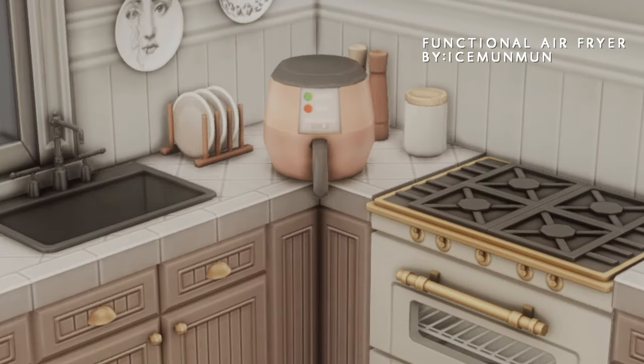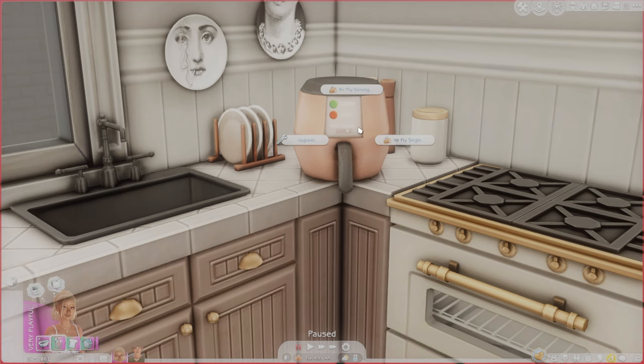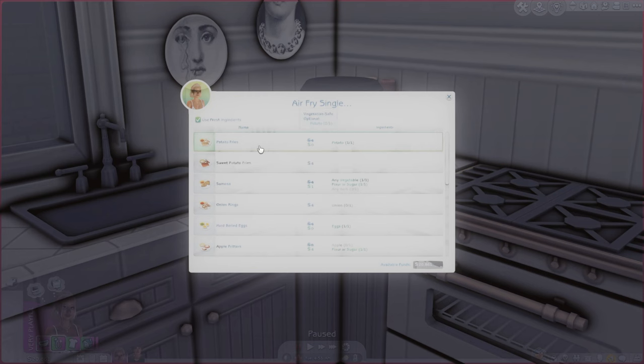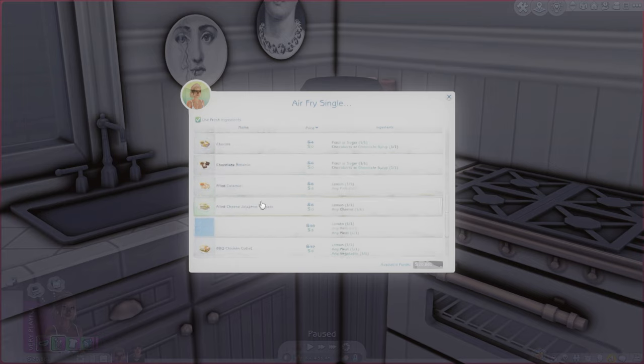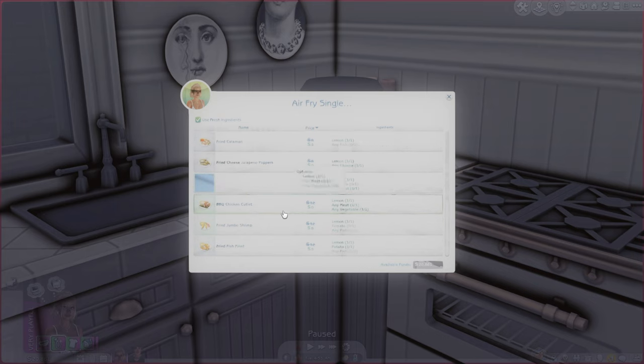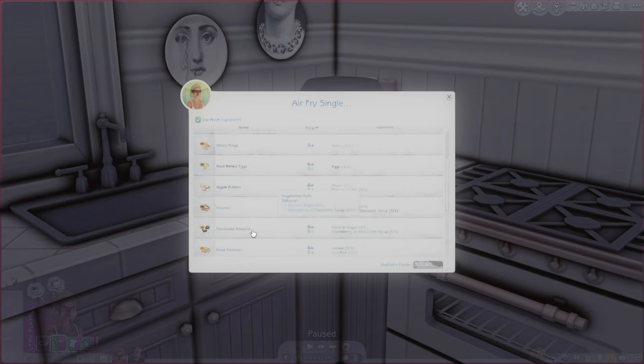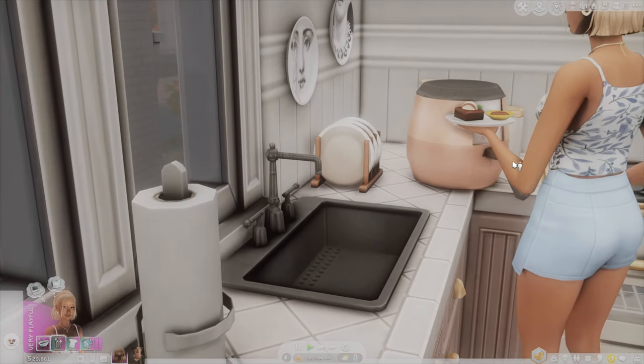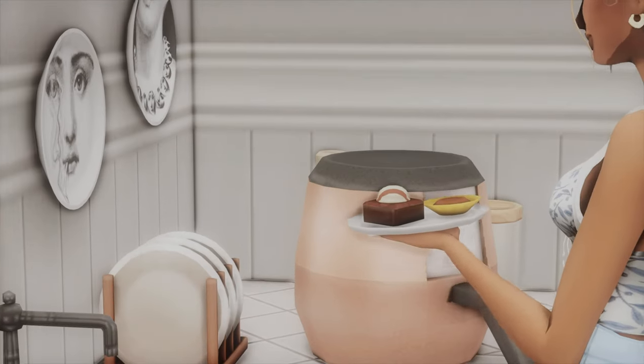For the next food appliance, we have this air fryer. This air fryer is able to make snacks and different appetizers. Upon clicking on the air fryer, you have a whole bunch of different options for single serve and multi-serve, which is really convenient. There's a lot of options — potato fries, sweet potato fries, samosas, apple fritters, chocolate brownies, chicken cutlets, and all of that. I'm just going to make a chocolate brownie. That was super easy and it looks really good.